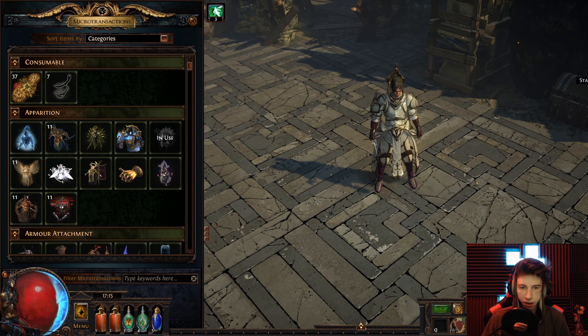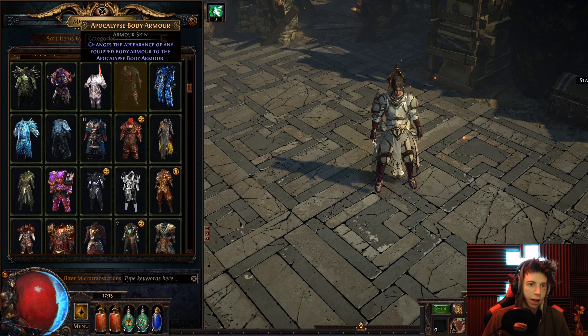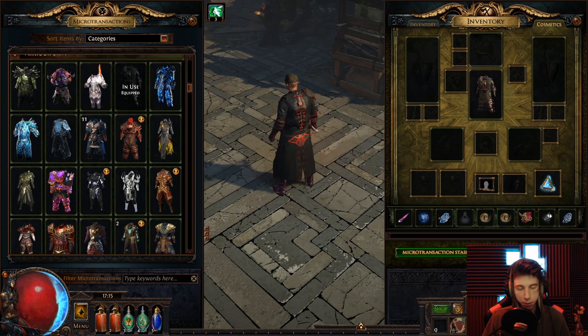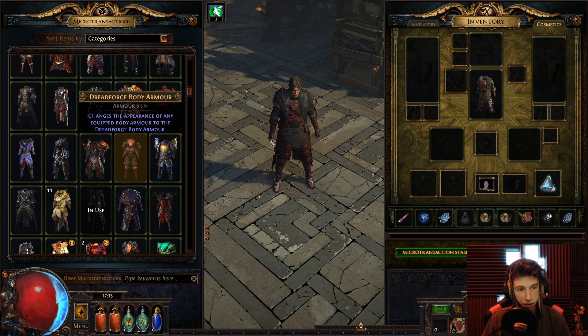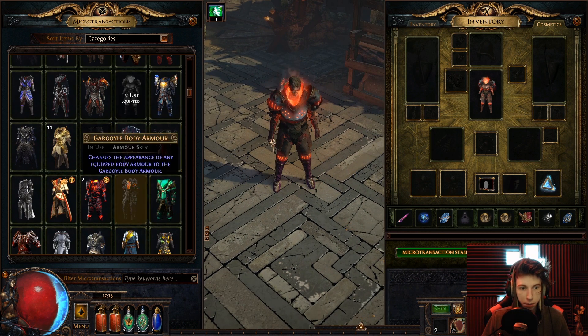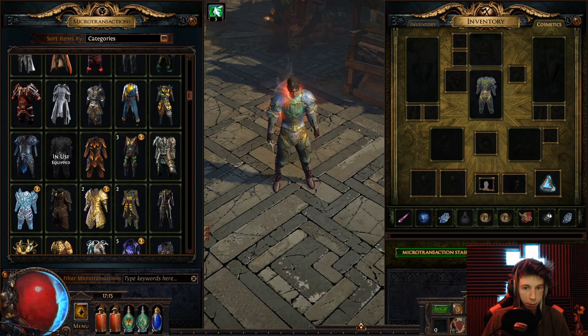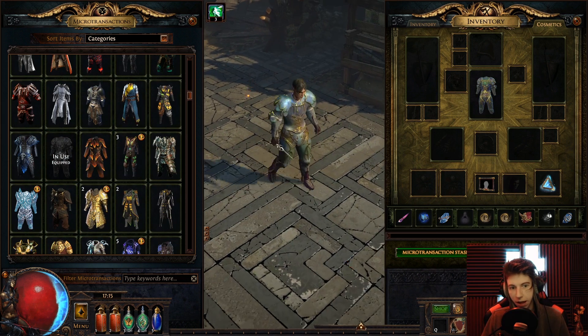Before this armor, everything in the game acted one of two ways: either it was cloth-based physics, or if it wasn't cloth-based physics, it was no physics at all. Everything operated by a very simple ruleset. Previous metallic armors bent in a very unnatural and rubbery manner.